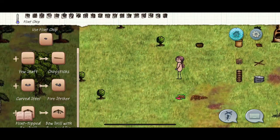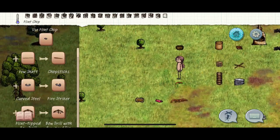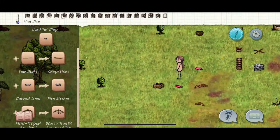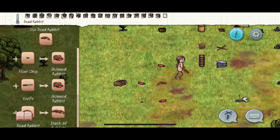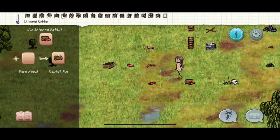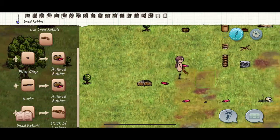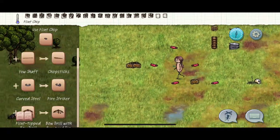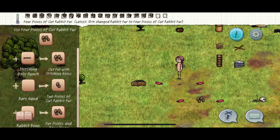Grab your flint chip and start cutting up these rabbits. For a book bag we need to stack four fur on top of each other — one, two, three — and I'll show how to make a bone needle. We will cook a rabbit. For the fifth one we need to chop the fur up into smaller pieces with your flint, so it becomes pieces of cut rabbit fur.